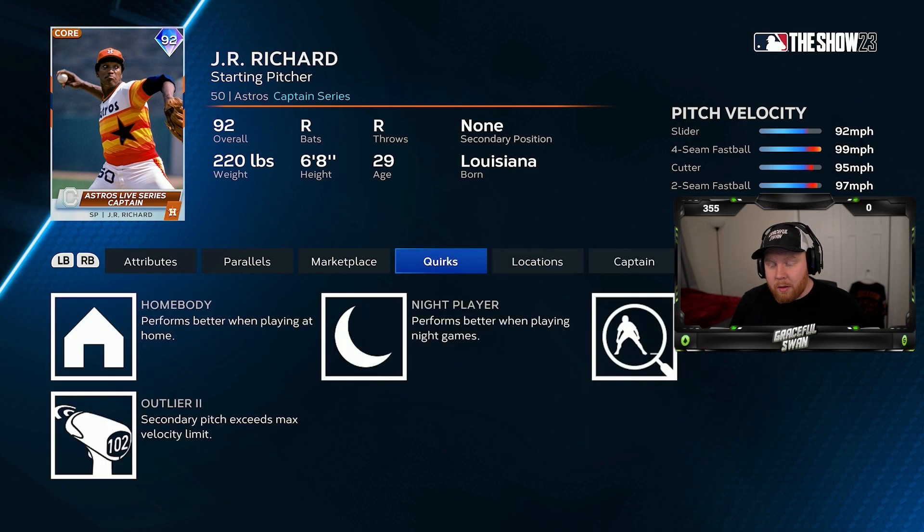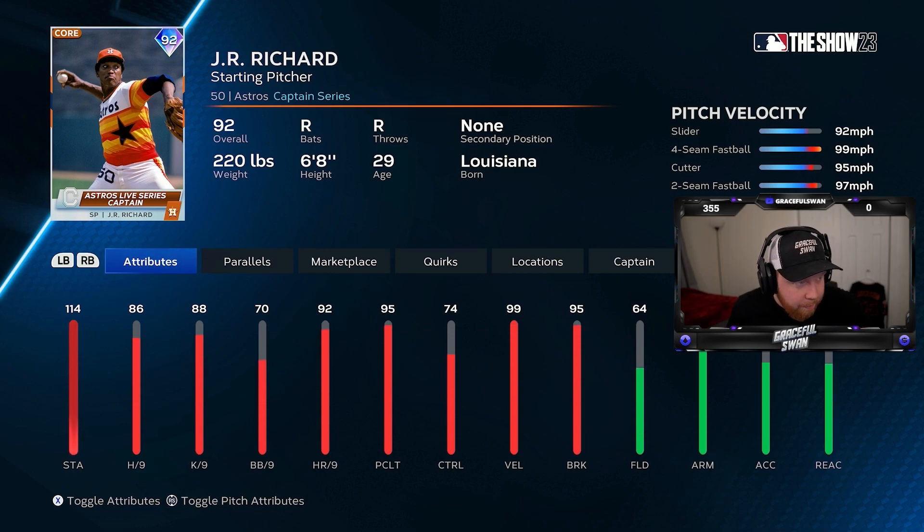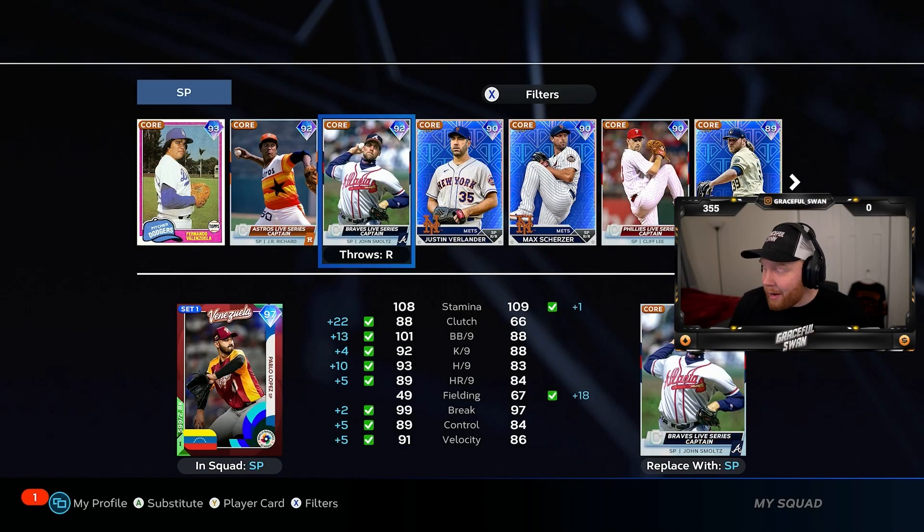JR Richard, 92 overall — great stamina, per nines are okay. He only throws a slider and three fastballs basically. The four-seam does have outlier so he throws 103, but he's never really been that good. He does have the outlier and the slider, okay per nines, but I'm putting him as a C tier pitcher. I think I might use Kerry Wood before him — and that's saying something.